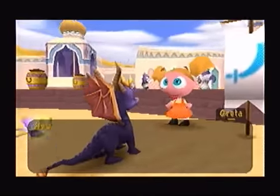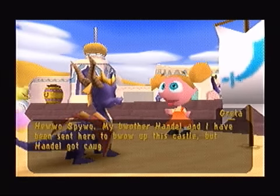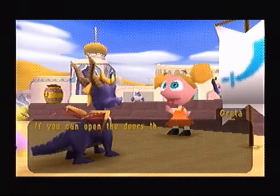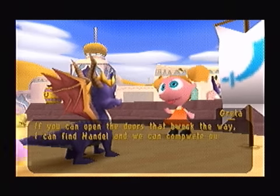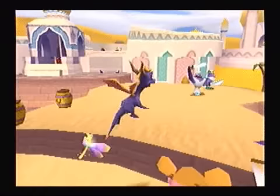Hello Spyro. My brother Handel and I have been sent here to blow up this castle. But Handel got caught by these evil soldiers, and I'm stuck out here. If you could open the doors that blocked the way, I can find Handel and we can complete our super-secret spy mission! Alright, we'll do.